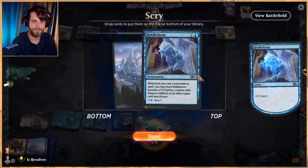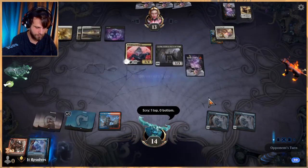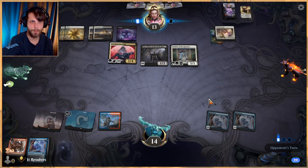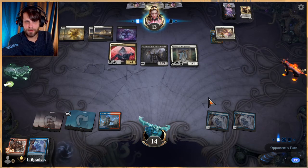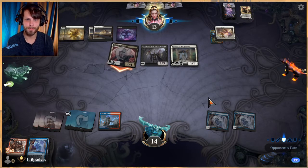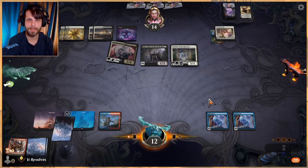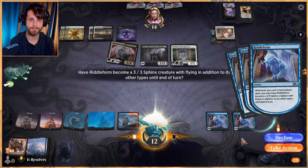Go ahead and Scry — should do it at the end of their turn but it doesn't really matter. Chances are we're just going to die here at some point soon, but this has been a fun game. I really like the idea behind this — it's so fun to take a card like Riddle Form, which is not necessarily the most powerful card in the world, and see if we can make it work. It's okay, it's not great, but it's okay. The fun part is just seeing it do its thing.